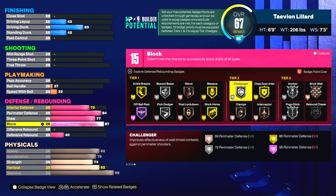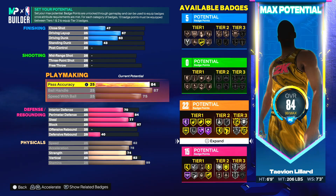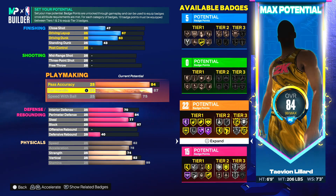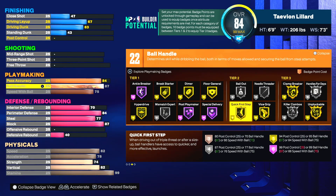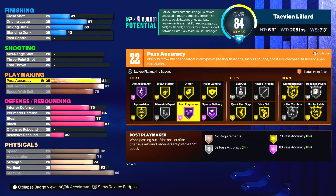With the playmaking you can still ice out with this build — you can still become a dribble demigod. 75 speed with ball, 87 ball handle, you can still get all the good playmaking badges like quick first step, hyperdrive, killer combos, clamp breaker, and auto. You get a 74 pass accuracy which is still good.